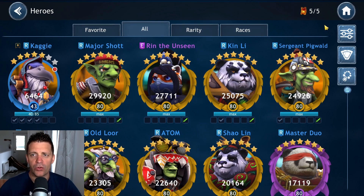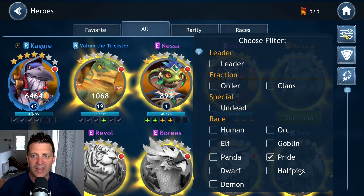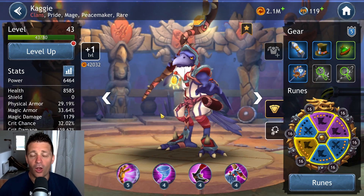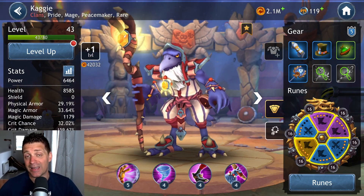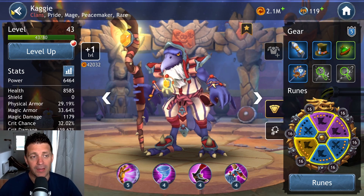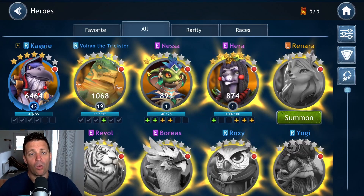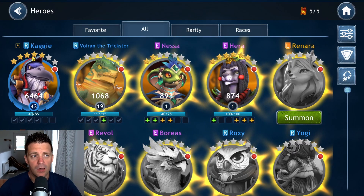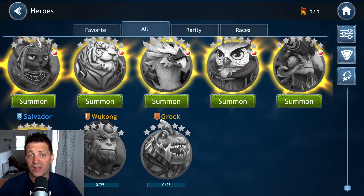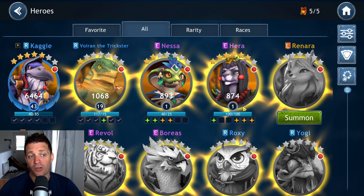For people wondering, all the prides are ready to be leveled up to 7 stars — we just need to wait to get all the gold. Once this one is done, we'll have everything we need to unlock Buff, which is the third legendary event we're going for. The team we're building for that is Hero lead with Kegi, Renara, Boreas, and Salvador — a very strong early game BG team and the basic team needed to unlock Buff.